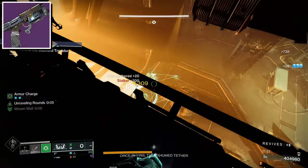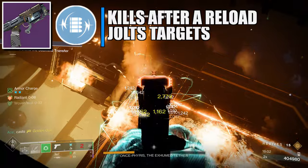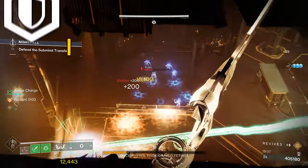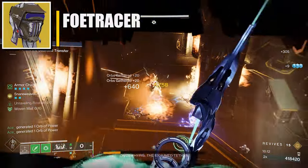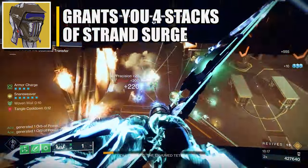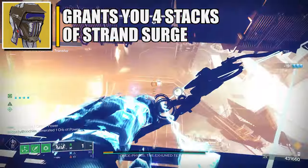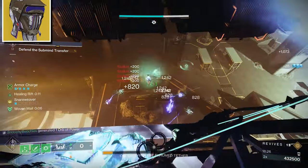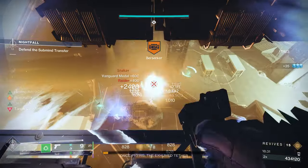For the energy weapon I'm using an arc sidearm. The perks I recommend are Beacon Rounds and Voltshot. The seasonal artifact mods are shown on screen. For stats go for Resilience, and for the second stat go for Discipline. For the exotic armor piece I'm using Foettracer — damaging a powerful enemy with an ability grants temporary bonus weapon damage matching your subclass type, and defeating that target with a matching damage type weapon creates an elemental pickup. If you like suspending targets and getting unraveling rounds, this strand build is for you.